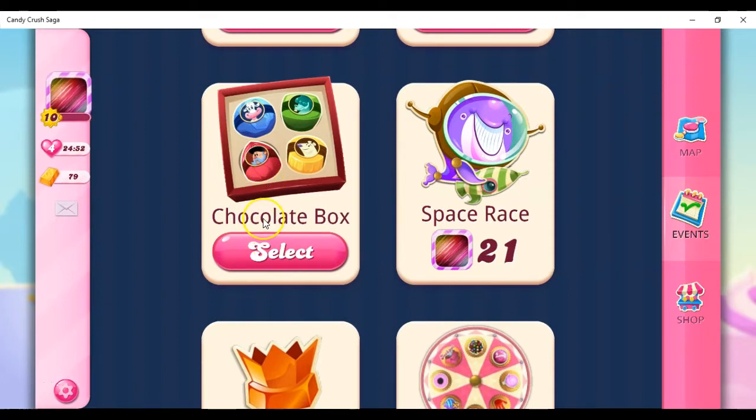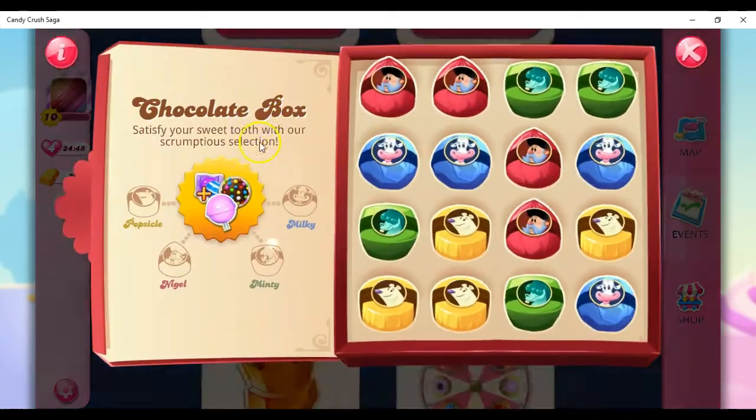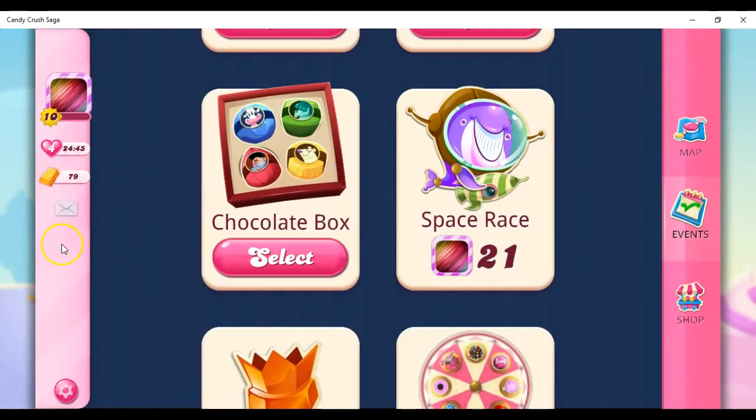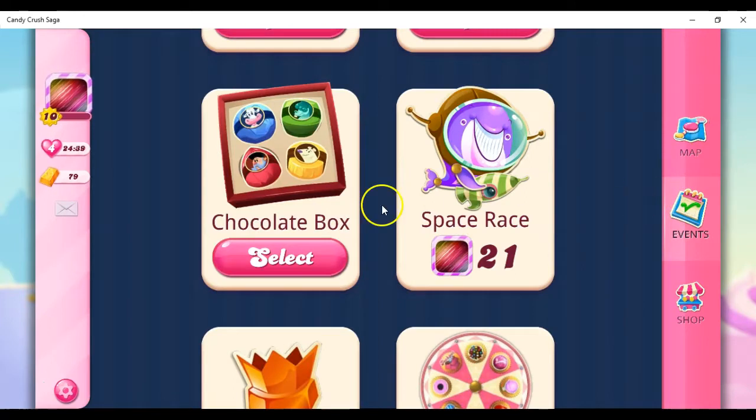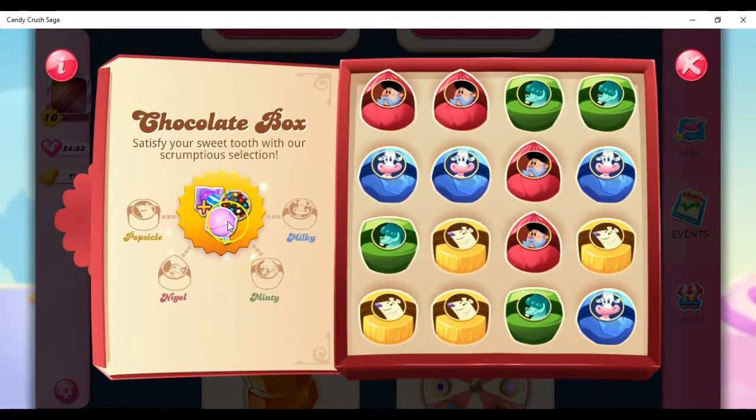Now, some of you may not have this. It's a minigame, and I wish everybody was able to have this. Some folks get it, some folks don't — that's up to King. I'm on a different profile right now, but I have a little secret plan so we don't have to wait. Let's go ahead and push select, and here's what it looks like: 'Satisfy your sweet tooth with our scrumptious selection.' This is a minigame to get rewards, and I have our little fictional characters here.